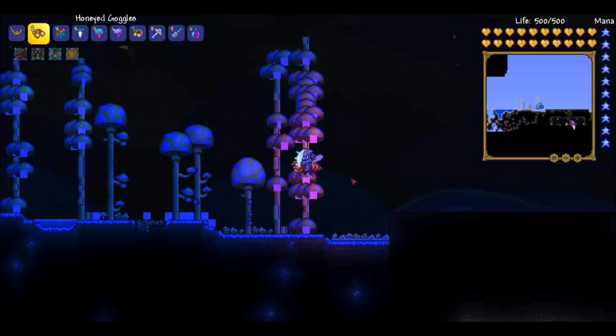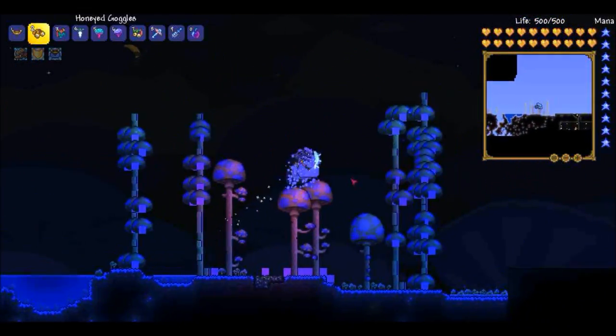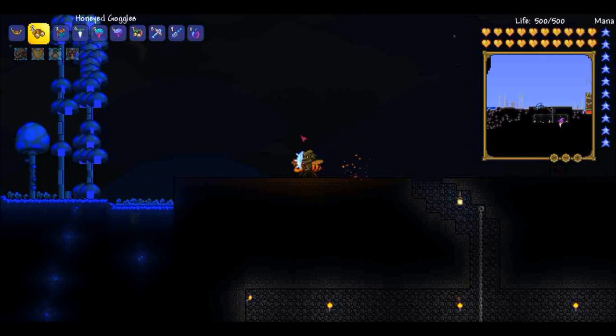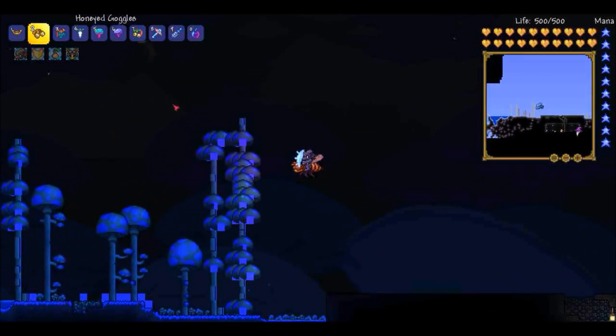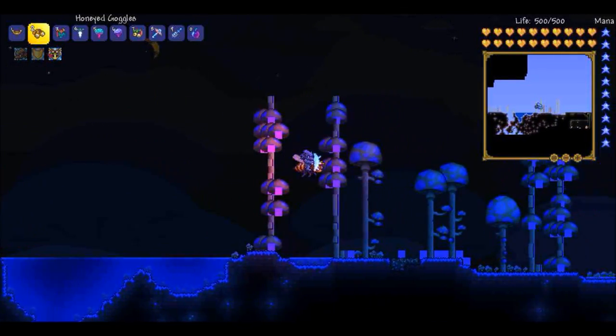He dismounts in liquids — if you get in water, he'll dismount, as you can see. Press the down key to make him glide faster. Basically, that is the Honeyed Goggles — the bee mount.